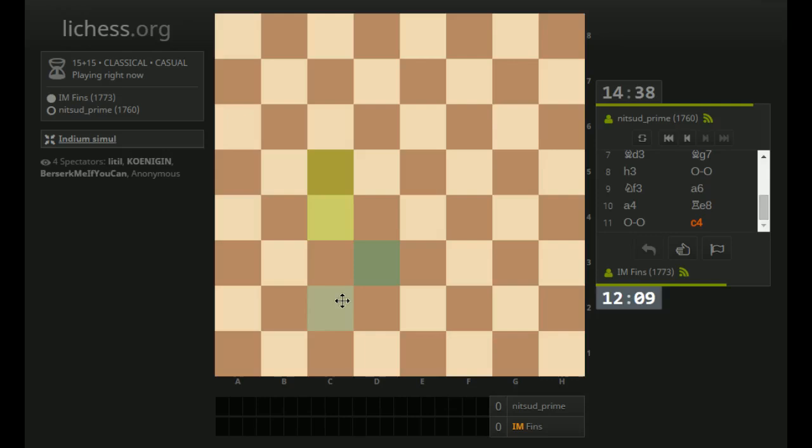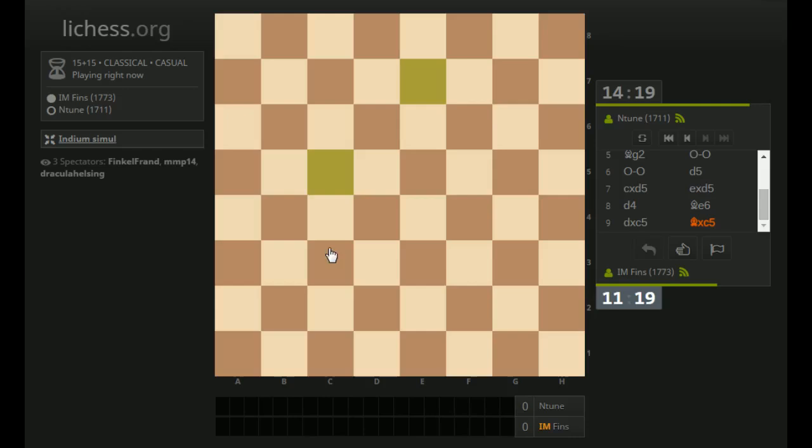We're both castled. The alternative is Bishop to C2 — I could play that, but I think taking is better. My opponent took on C5. I was thinking Knight to D4 right now — I'm still thinking that. That would attack his Bishop on E6. I kind of like that move. Yeah, let's play it.